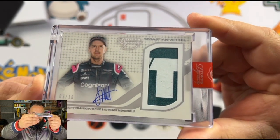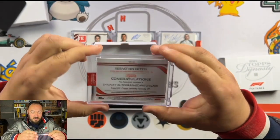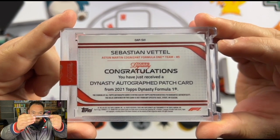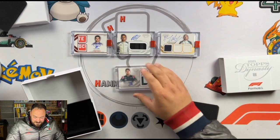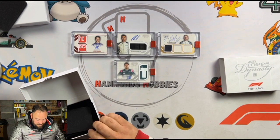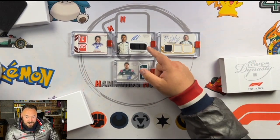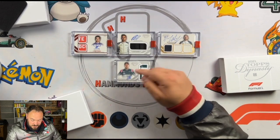That looks awesome. You have pulled an F1 Dynasty autographed patch card from 2021. Nice. Well happy with that. Sebastian Vettel is a very popular driver amongst the fans, so yeah, that's a real good selection there. We have got Lando Norris, George Russell — that's a glove card — we've got the Nicholas Latifi in gold, and now we've had the jumbo patch Sebastian Vettel.